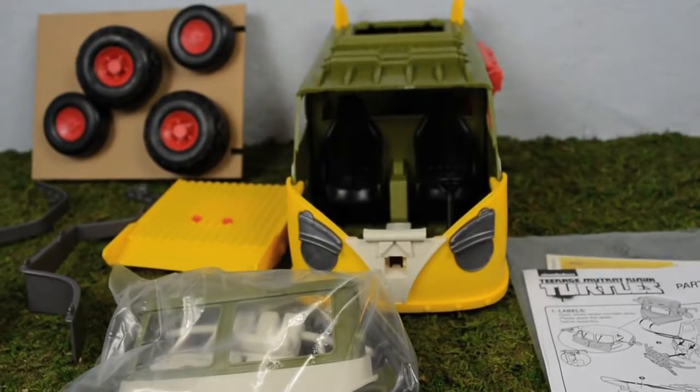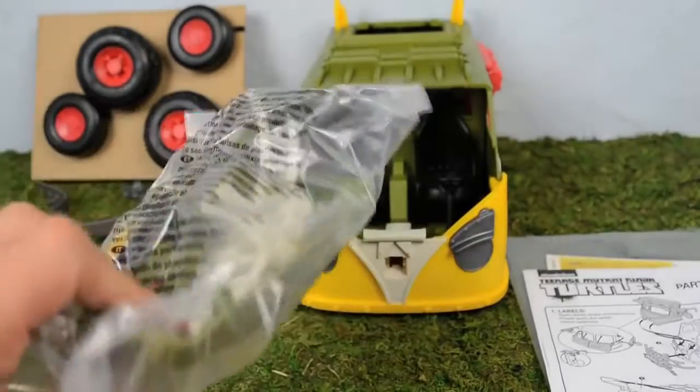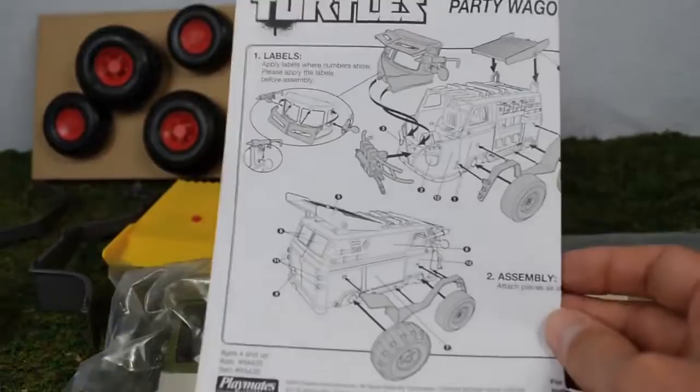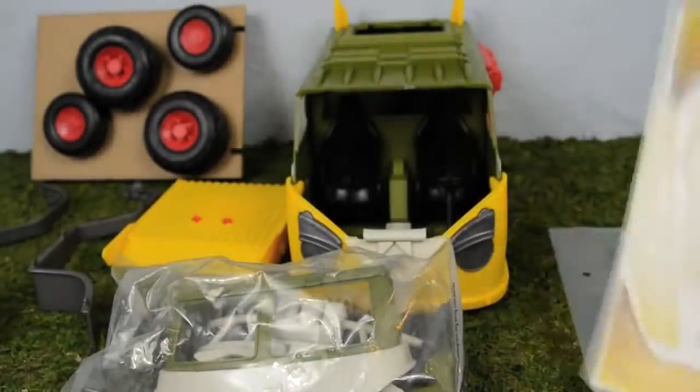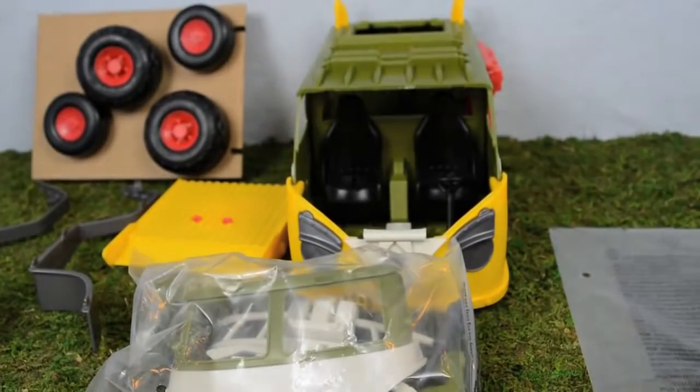Here's what we found when we opened the box. There aren't that many pieces, though there are a few small ones, so be sure to ask a grown-up's help just in case. Here's the instruction manual — it shows you how to put it together and how to place your Ninja Turtles in it. It's only one page, not very difficult. We also have decals to decorate our party wagon.